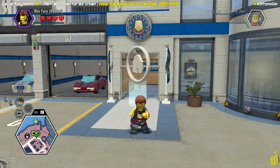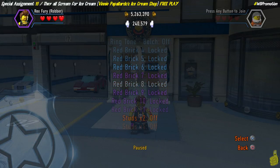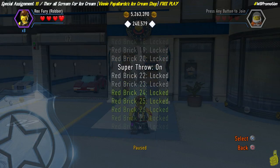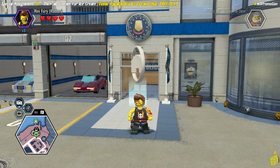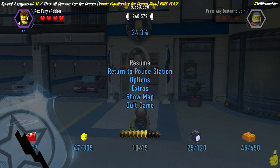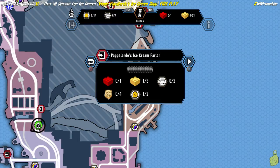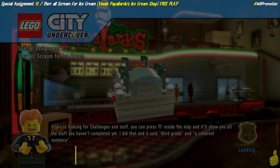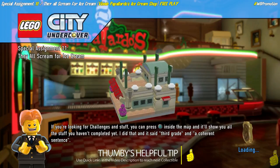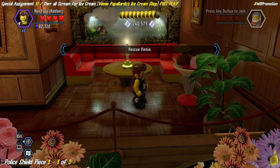We're actually going to grab all of the collectibles in free play. Keep in mind that one of the character tokens was actually part of story mode — you cannot miss it — so we're going to show you where it is just in case. We're going to turn on some red bricks; we've got quite a few — 14 of those. Make sure you've got Rex, a strong character. We show you how to find him in our preparing for free play video. Make sure you change disguises if you haven't already. We'll load in, and if you're not familiar with our quick links, we have a bunch of links down below in the video description to help you get to all those collectibles a lot quicker.